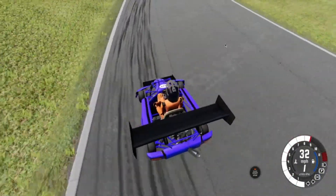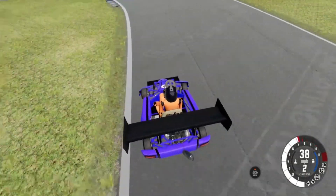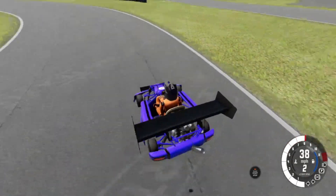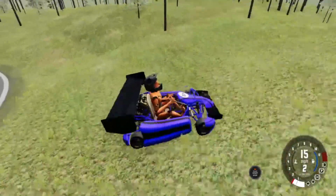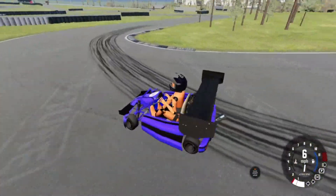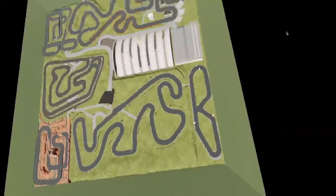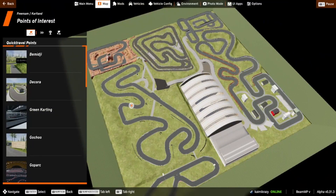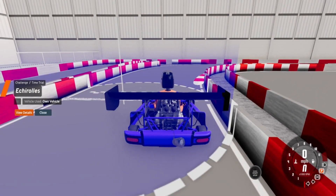Oh, we were locked up. Oh no, all right. We're back here — wait, where is there another place we can go? Oh yes, there is. All right, let's go. Green card thing — this one's indoor.